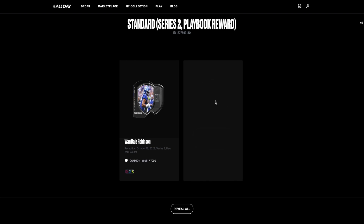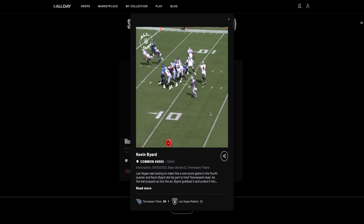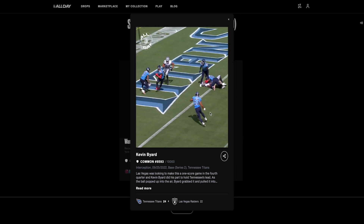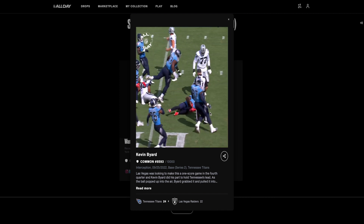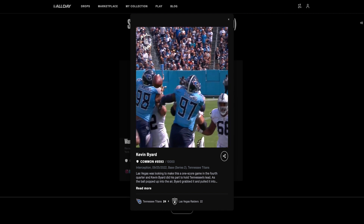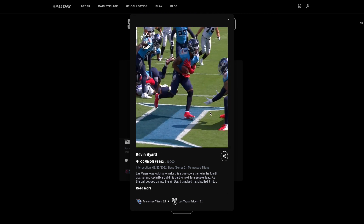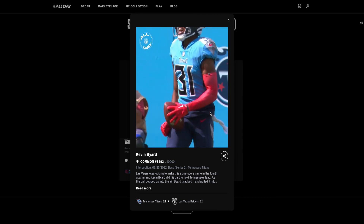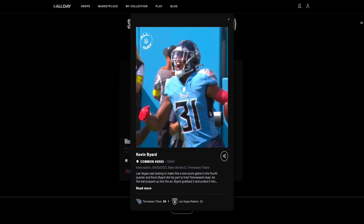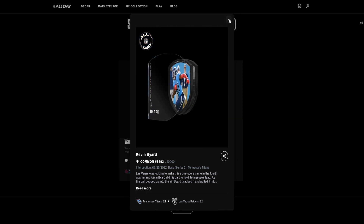Let's reveal this last moment and see what we get. We got Raiders-Titans, Kevin Byard — safety for the Titans. We got Derrick Carr dropping back to pass and just staying with it for the interception, running it back out of the end zone. He gets to the 20 — it glances off Waller and Byard is just in the right place at the right time for the pick. Unlike Darren Waller to let that slip through his hands, but great heads-up play from Byard, who's a really underrated safety. This is a common moment, 8593 out of 10,000.